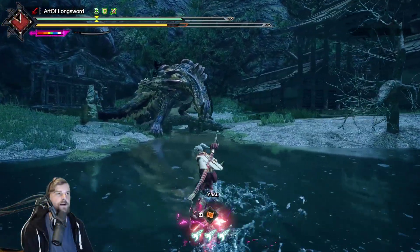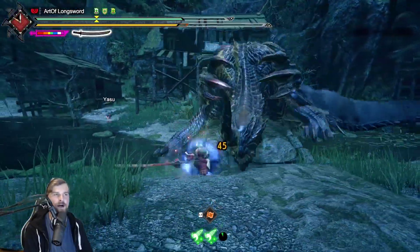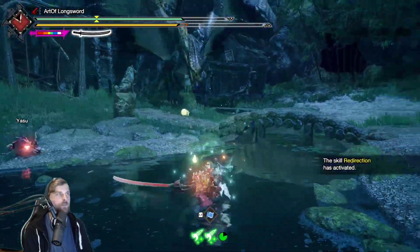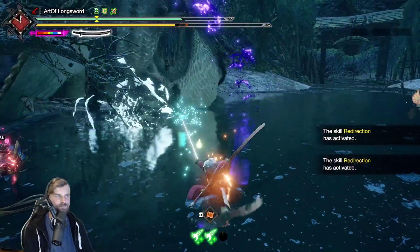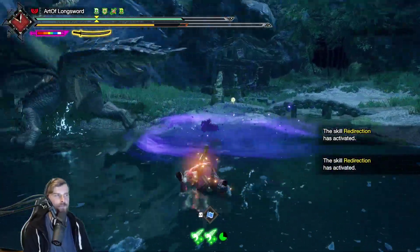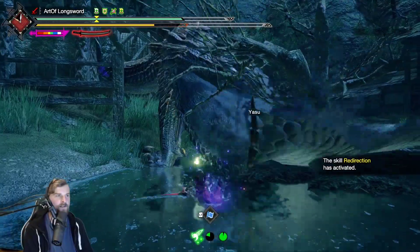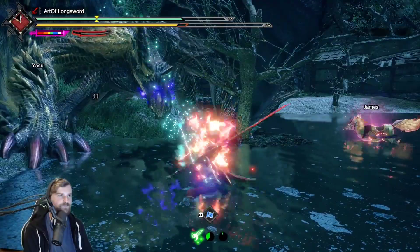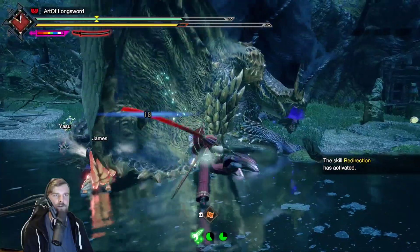Here we go — he actually spotted me somehow. These guys are way better at spotting you. My main plan for this fight is to just spam Second Slash the entire time, get the Wyvernblasts back with Redirection, because with Second Slash it's so easy to make use of Powder Mantle and just the natural blast build-up. Look at this — we already have Powder Mantle ready, and I'll see a lot of explosions from the normal blast.